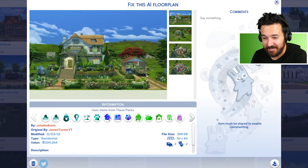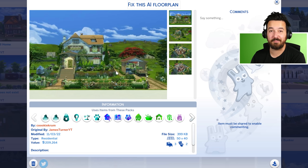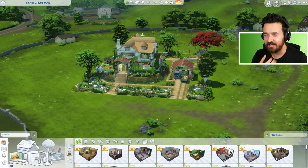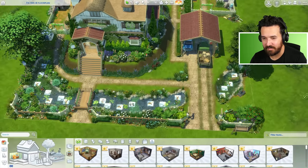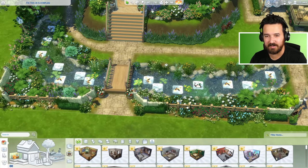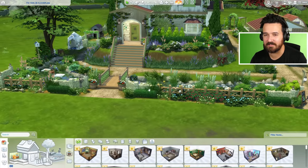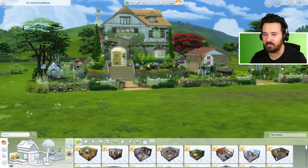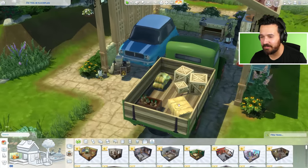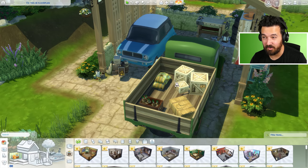For the next one we're heading off to the countryside. This is 'Fix This AI Floor Plan' — no custom title but that's okay — by Cookie Crumb. A beautiful looking cottage living style home. Here we are in Henford on Bagley. The detail in these houses that you guys build is just incredible — it's just next level. If we went into live mode all of this would come to life — there'll be so many bugs and ducks. I love how the house has been raised up onto this hill, with a little carport area and even all this stuff in the back of a truck just to give a little context.